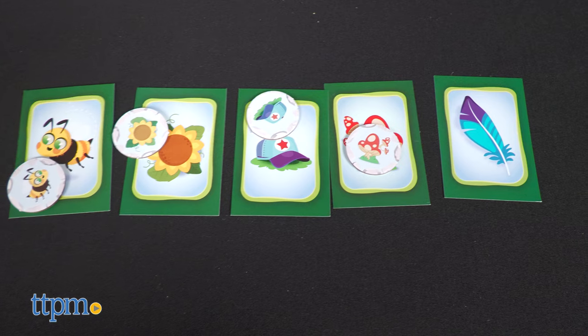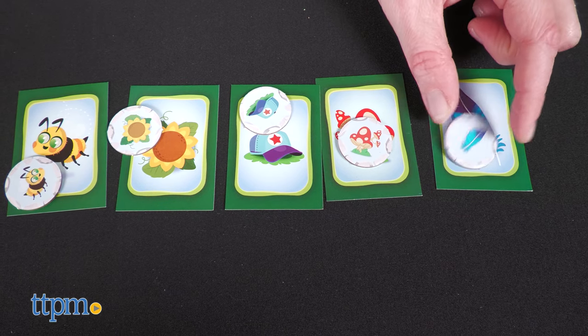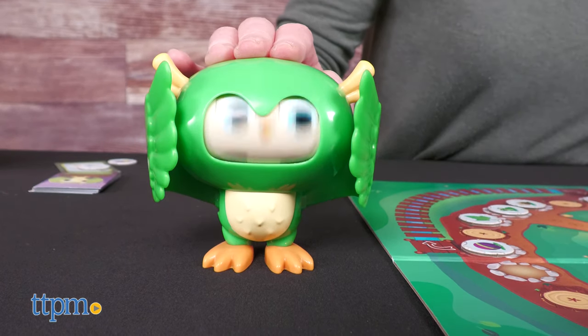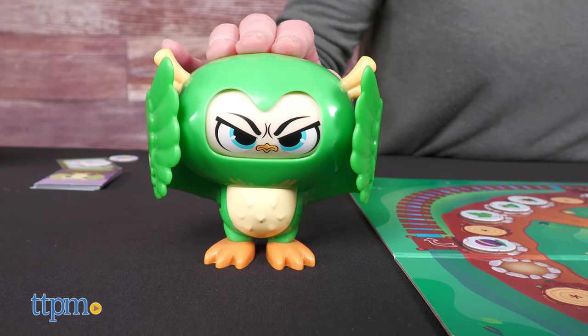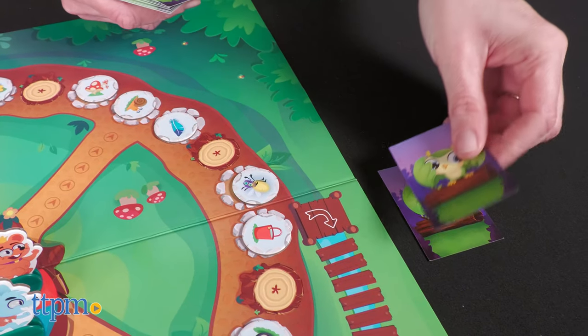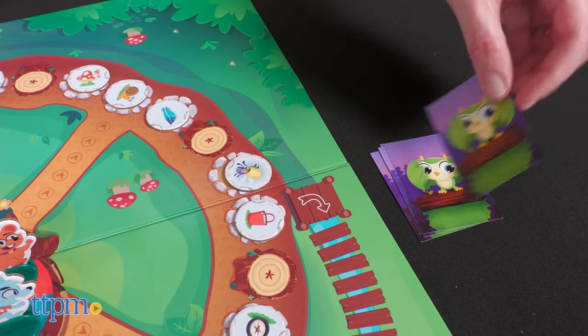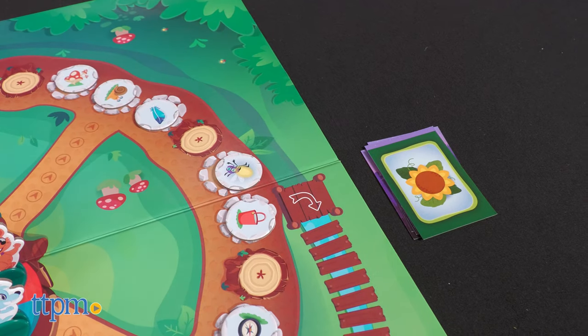Playing Pikahoot sounds easy: be the first to gather all the forest loot on your goal cards and return to your starting space to win. However, if you wake the owl — the hoot — your turn might suffer the owl's grumpy mood. Each player gets five goal cards placed in front of them in a face-down pile. Flip over the top card from your deck to reveal which forest loot you've got to find first.